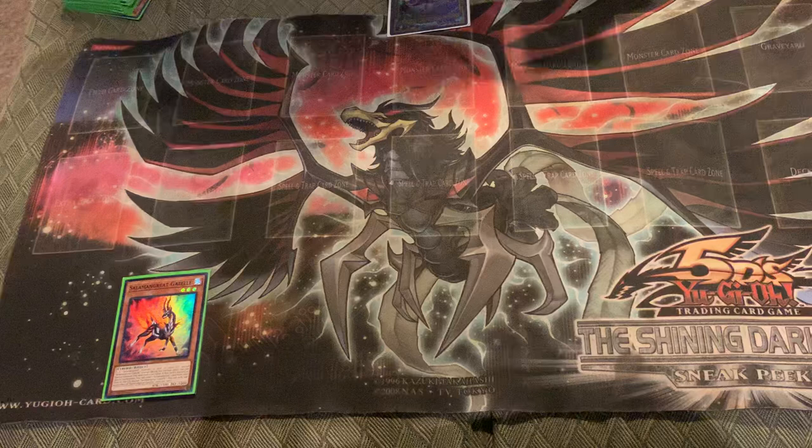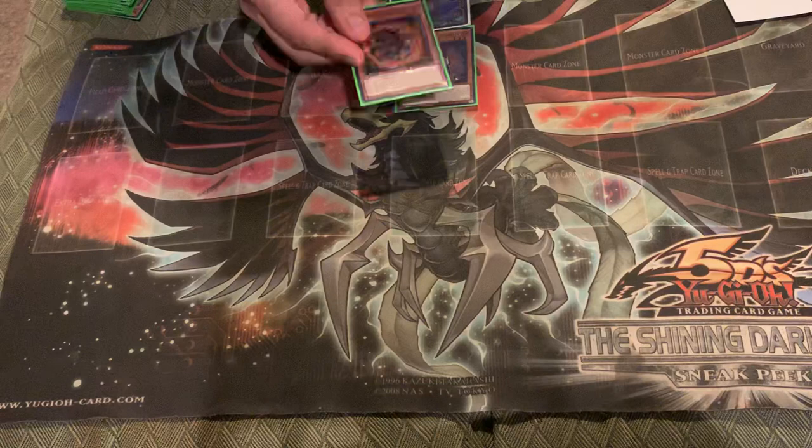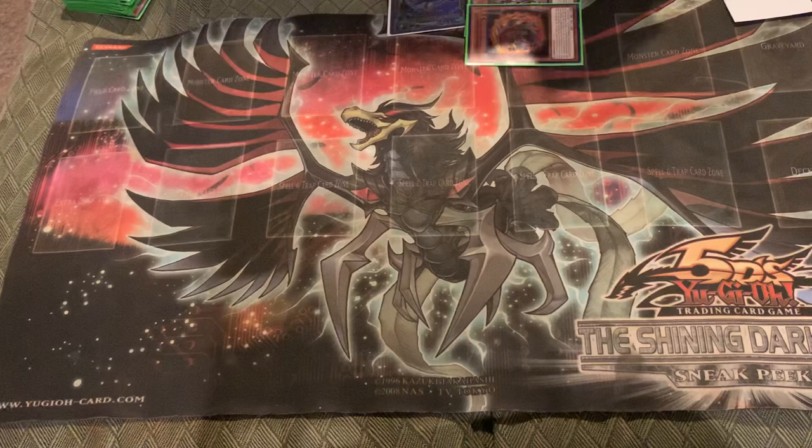Now we're going to show another combo that builds advantage. You're going to summon Gazelle, activate its effect, and send Spinny to the grave. Spinny summons itself by its own effect, then you're going to overlay into Mirage Stallion.